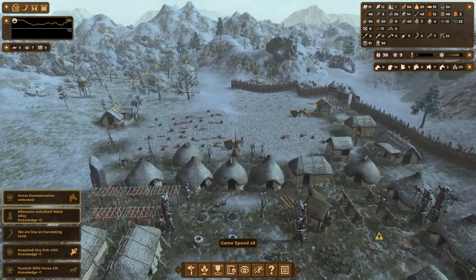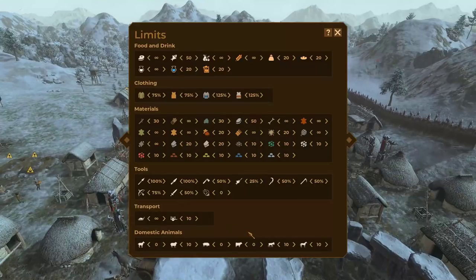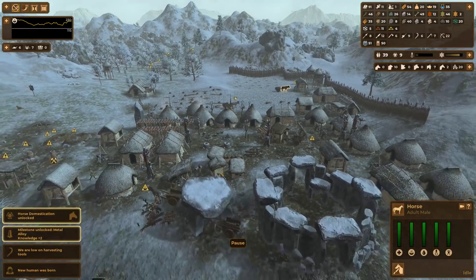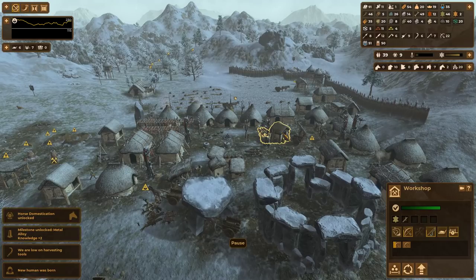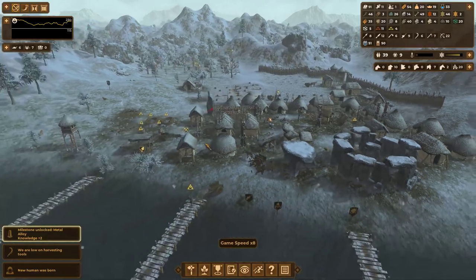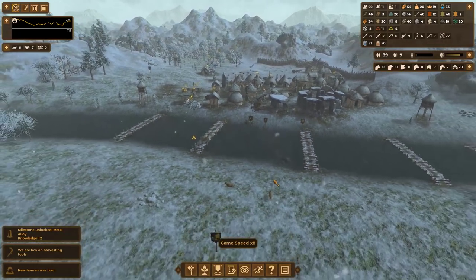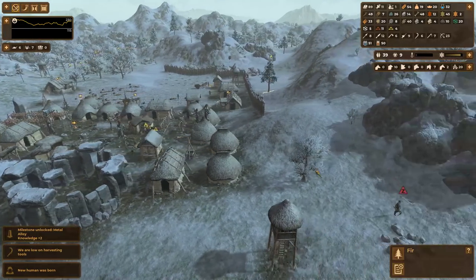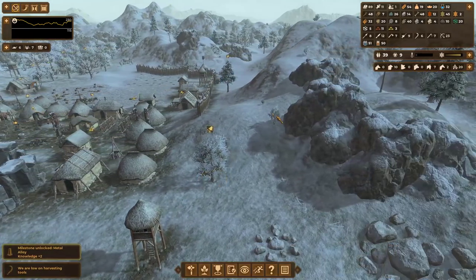We already have horses! So I'll set my donkey population to zero. Going back — this is F4, by the way — we'll also make 10 sledges. That will help keep our people productive.